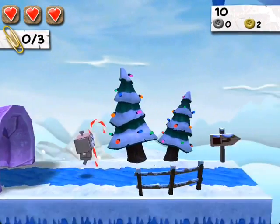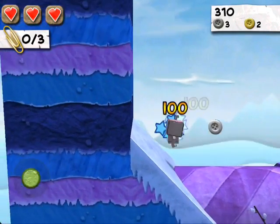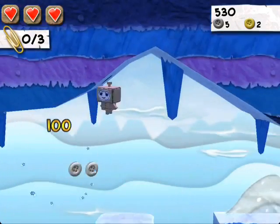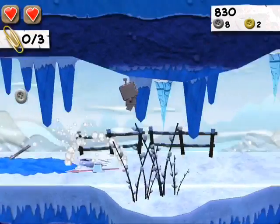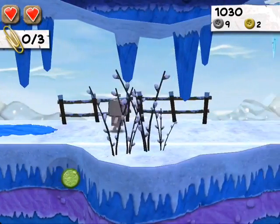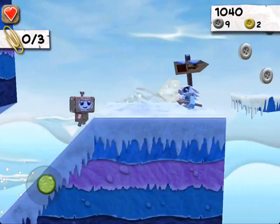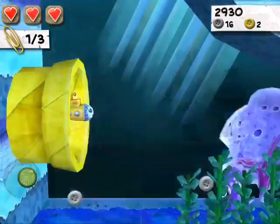There's a snow biome and all kinds of different maps. There are different types of platforms — some slowly start to fall, so you want to jump off those as quickly as possible. One enemy actually throws a spear at you, which can take one heart. There are also icicles that will drop — you can run past them or wait for them. You want to get off falling platforms as quickly as you can.